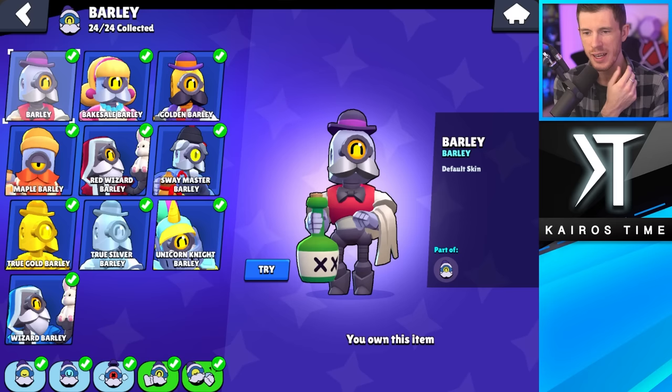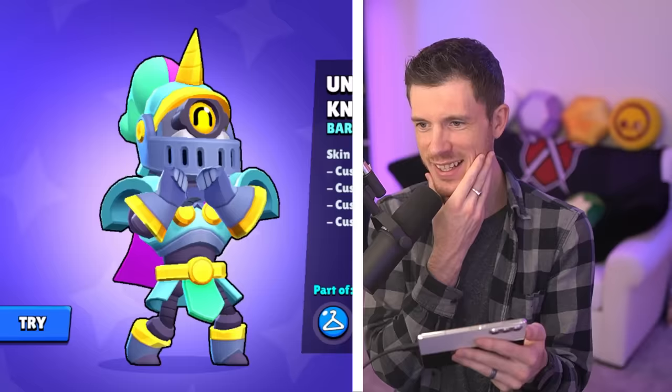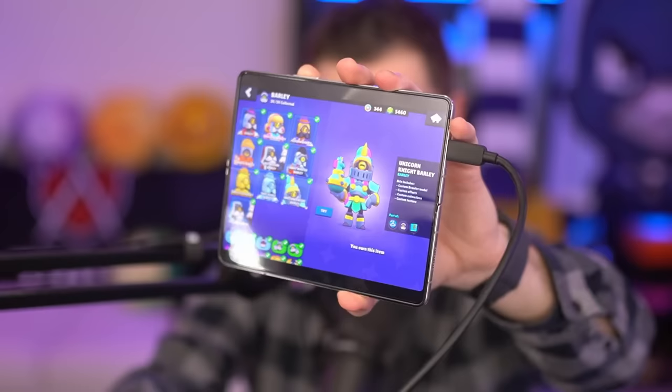Next, we got Barley. My least favorite has got to be Red Wizard Barley — I feel like it's a cop out. You get this one for free, so why would you want Red Wizard Barley? And this year I'm going to go with Unicorn Knight Barley as my favorite Barley skin. It's so colorful and it looks so nice on my new device.